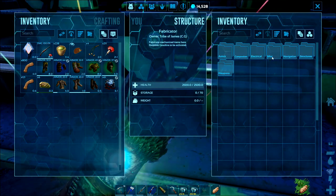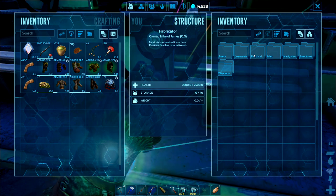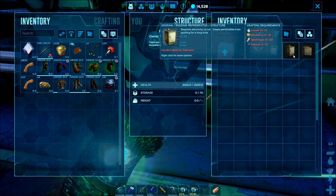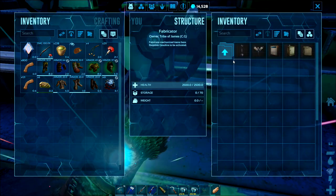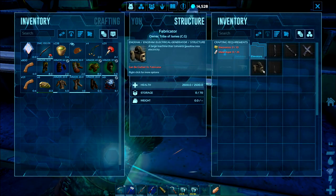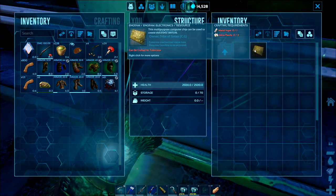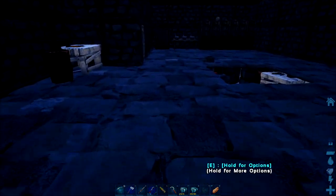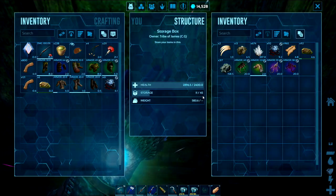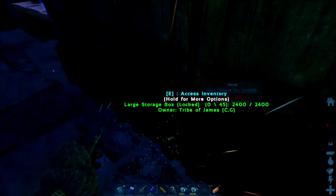We are going to need electronics. Electrical structures — generator requires ten electronics, and that's three silica pearls for one component. So we're going to have to get some silica pearls. I think we may need to make a trip to the water biome to get some. I do have a Basilosaurus — they're actually quite easy to tame. There are so many of them floating around on the top that there's not enough stingrays to go around them, so they're quite an easy tame to grab. We can buy some just to make the fabricator, though it's like a thousand — quite a lot.